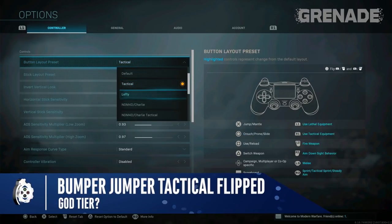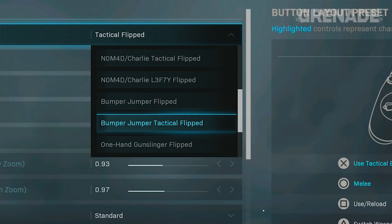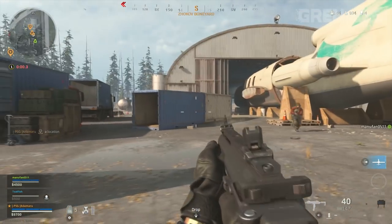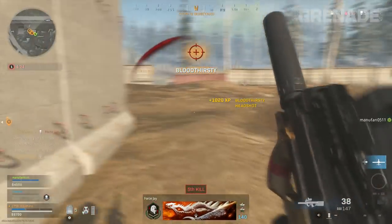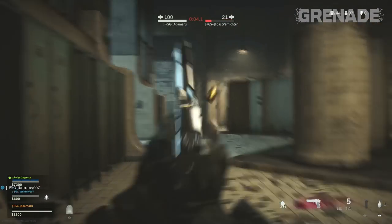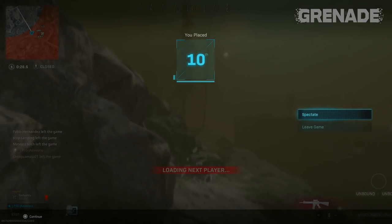There's actually a version of this control system in Call of Duty Warzone right now. The closest setting to replicate both points is the Bumper Jumper Tactical Flipped preset — quite a mouthful, and it will take even longer to learn. Aim and fire are moved to the front buttons, jump is mapped to the left trigger L2, and crouch is on the thumbstick. With practice you get instant fire, the ability to jump without taking your thumb off the sticks, and slide shooting without moving your thumb. This is god tier — but extremely hard to learn. I gave up and went back to using paddles.